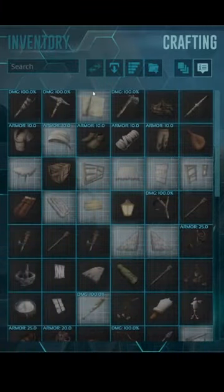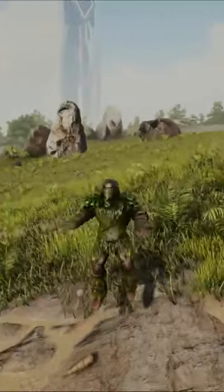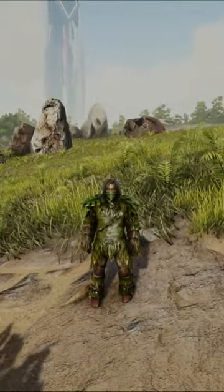Step 3: if you're on PC, press the V key, come into the crafting screen, hover over the thatched door engram and press the E key once. And that's how you craft the thatched door in under 30 seconds.